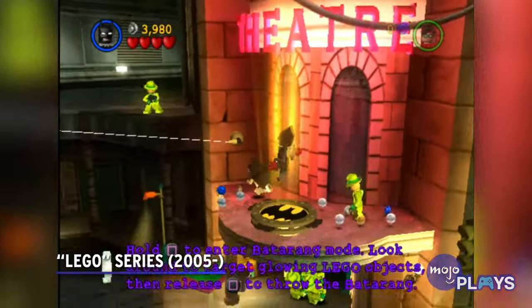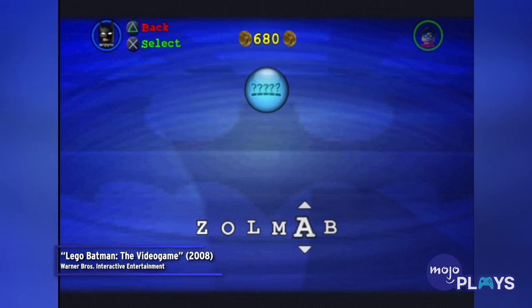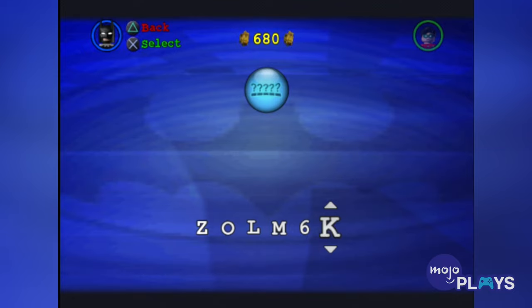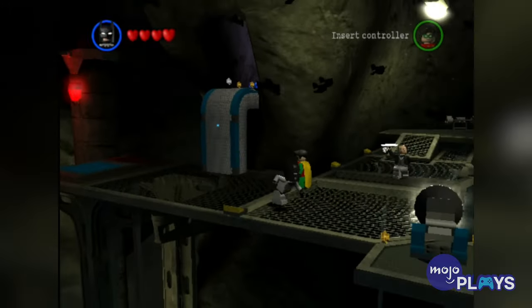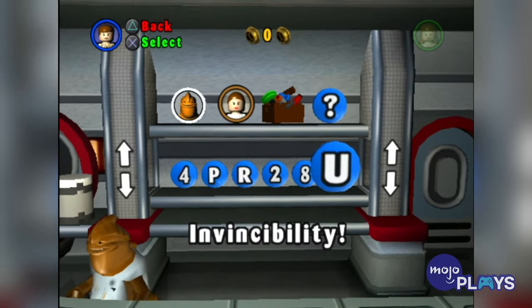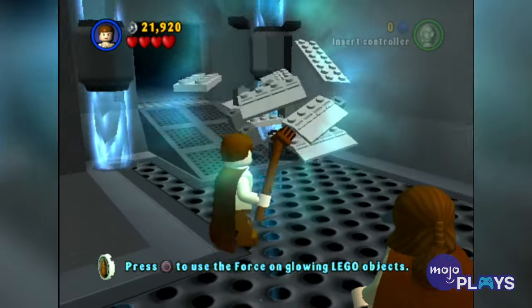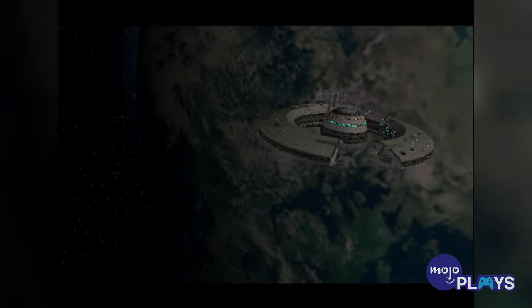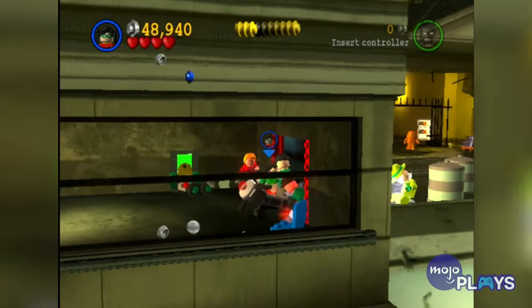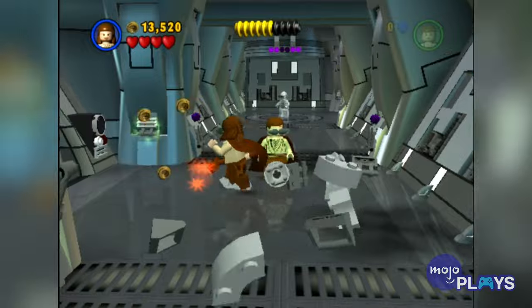LEGO Series. For the most part, the LEGO game's cheat codes are used for unlocking a ton of characters at the very start of the game. Some games even restrict you from totally unlocking the character and still make you purchase them. But the real joy comes from the sillier cheats — goofy codes that did things like turn lightsabers into brooms, or guns into teacups, or give everyone a Groucho Marx disguise. All you really need from these games is lighthearted, goofy fun, and these codes certainly capitalize on that side of LEGO.